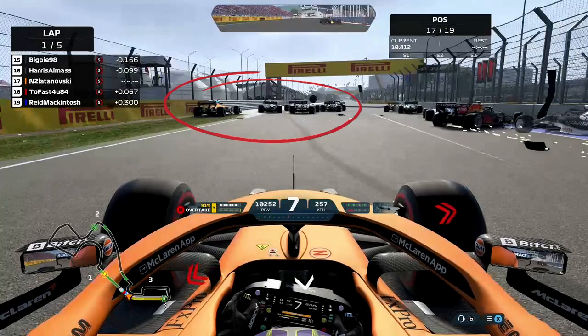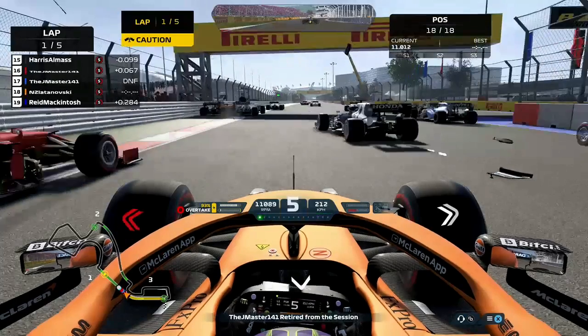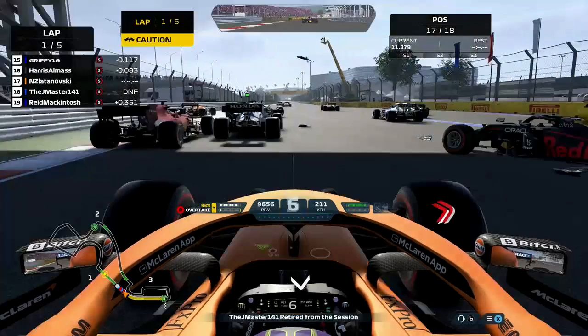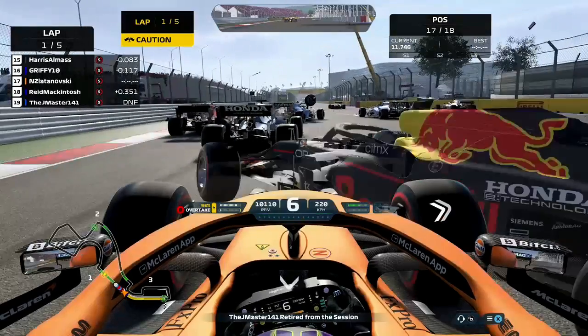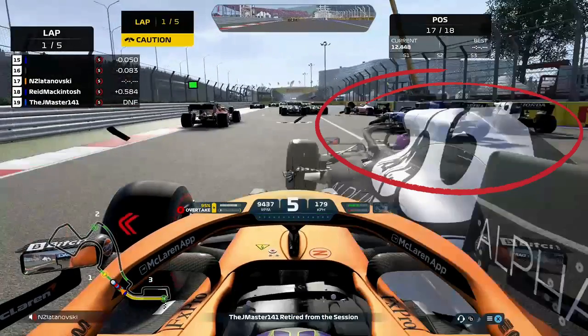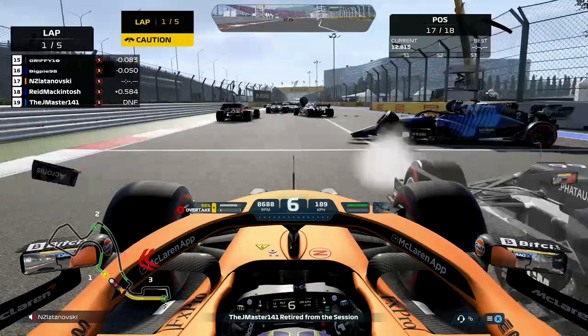You got a McLaren that's trying to avoid it but unfortunately won't be able to. As we go through, the Alpha Tauris bounces off the walls, cutting across the track now. That Williams that hit the other cars — I think it's a Haas — is bouncing and coming out to the right now. You've got the Alpha Tauris on the right trying to do his best to avoid it. We got the Red Bull that ghosts luckily, but he goes in front. We got an Alpha Tauris on the right that just got smacked by this Williams shell that was going across.